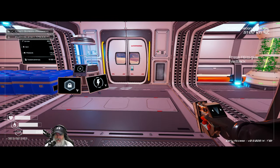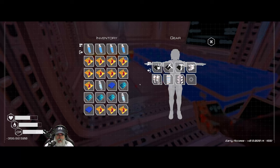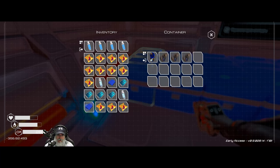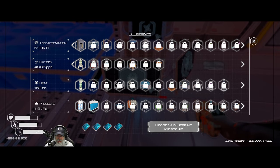Welcome back everybody to Planet Crafter. I'm the Bearded OG, and in this episode we are going to get started with some food processors — finally, finally, finally. I've got all this stuff we brought back from our journey in the last episode. The first thing I'm going to do is process these chips.